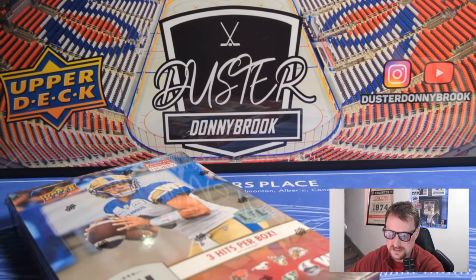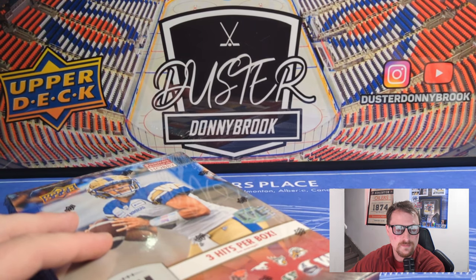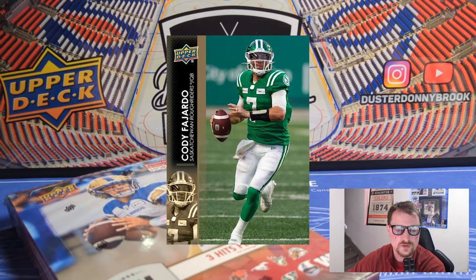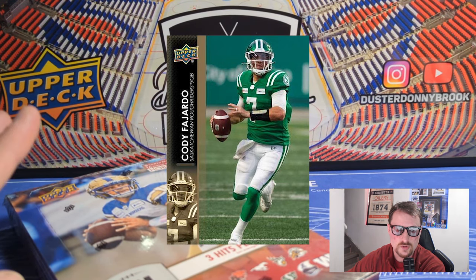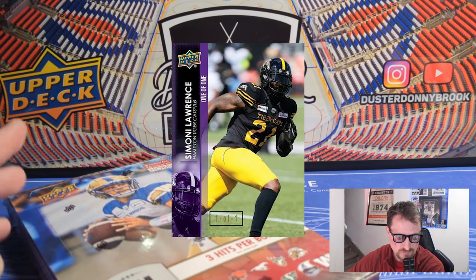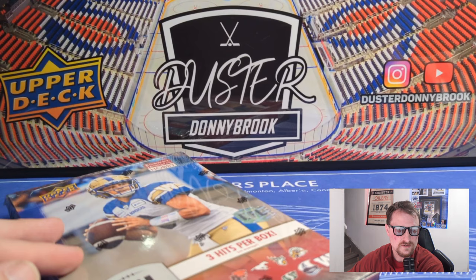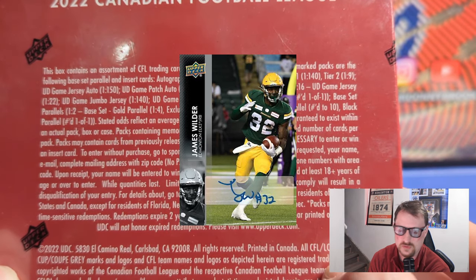A little different this year - they abandoned the red parallels, which used to be numbered, and the gold parallels used to be numbered to 50. The gold is still in here but it's no longer numbered, now one per three and a half packs. Other parallels include UD Exclusives numbered to 100, high gloss numbered to 10, and purple one-of-ones as base parallels.